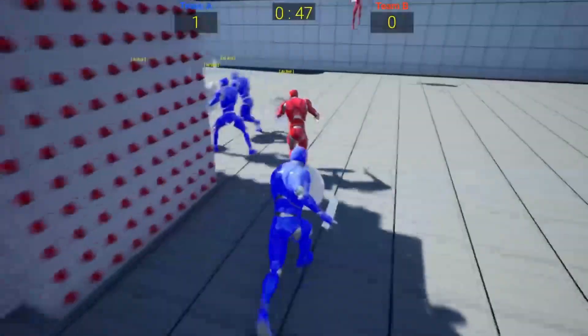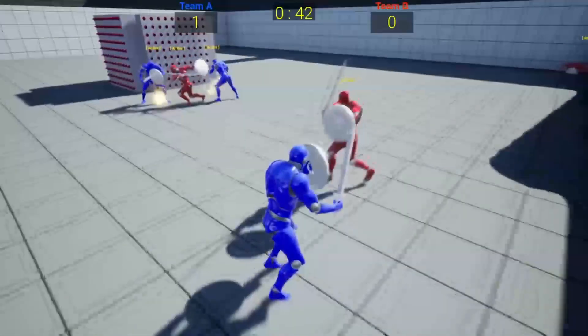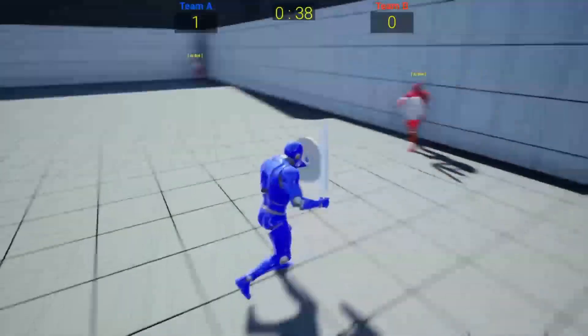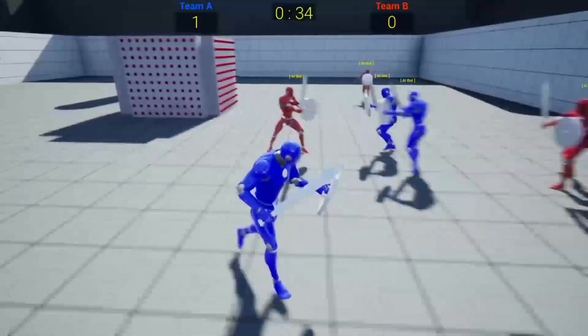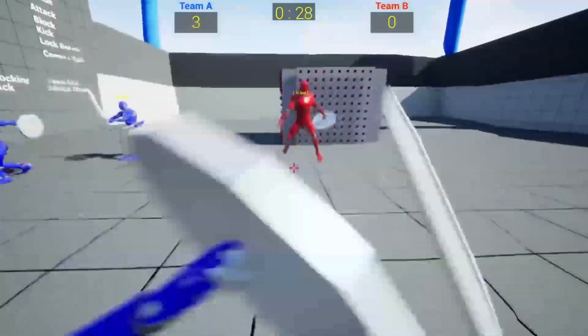Every feature is separated into its own active component for full flexibility. The four main components are: a Basic Montage Sequence Manager which handles playback of montages, a Combat State Manager which handles hit scan damage and blocking events, a Ragdoll State Manager which handles all ragdoll-related events, and a Simple Lock-On System which handles the character camera lock-on system.